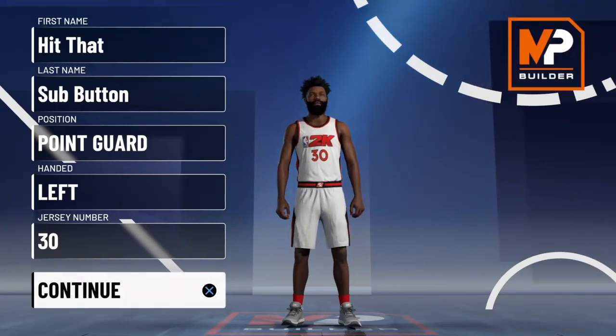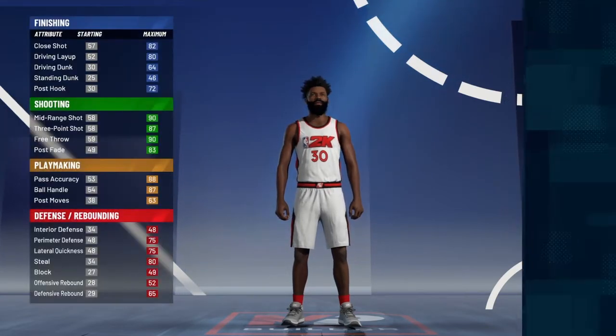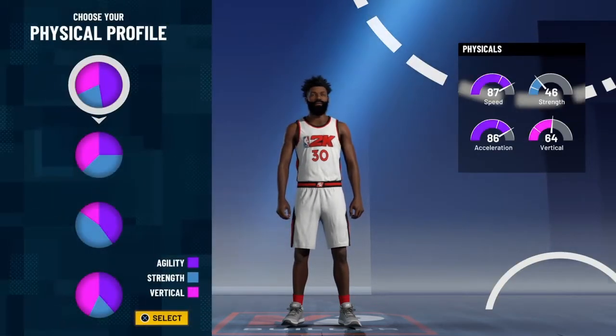Hey, what's good y'all? There's no intro necessary. Today we're going to be making the look-at Curry man build. So yeah, it's a point guard. You can make it left-handed or right-handed, doesn't matter. You're going to pick the playmaking and shooting pie chart, the half yellow, half green one.